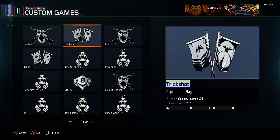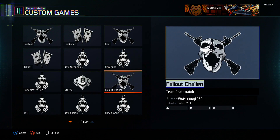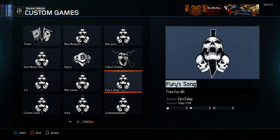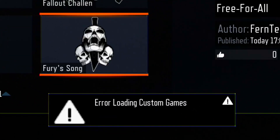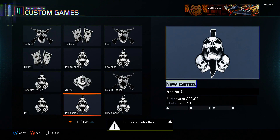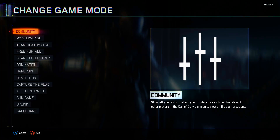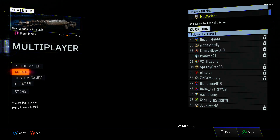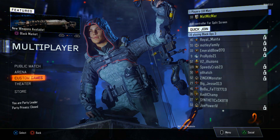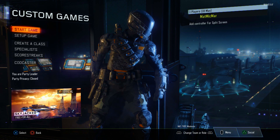People getting the new weapons are uploading game modes so others can try them out. You can see entries like 'New Weapons,' 'New Guns,' and 'Fury Sword' — that's a new sword. This can be a little buggy on some consoles; if you try to save a mode you might get an error message. For me, backing out to zombies and coming back in sometimes fixes it.